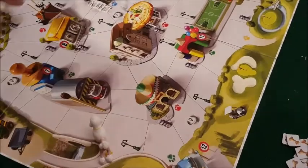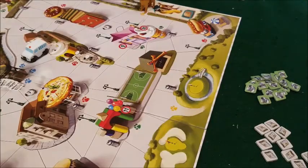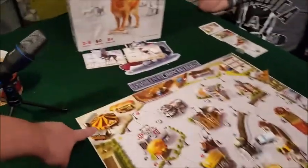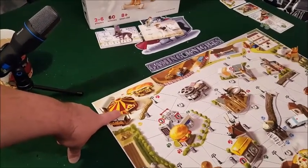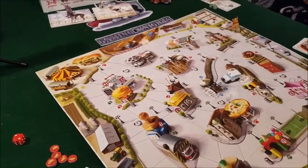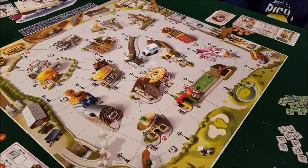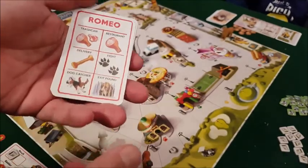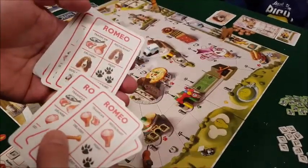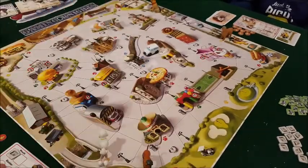If I come to the green spot and deliver the newspaper, I flip over the card and might find a bone. The bone is very important — it's how you win the game. The first player to find and deliver three bones to their home area wins. You go fetch a bone, bring it back, and bury it at home. Results vary: some deliveries give a bone, some give meat, and the sad face means nothing happened.